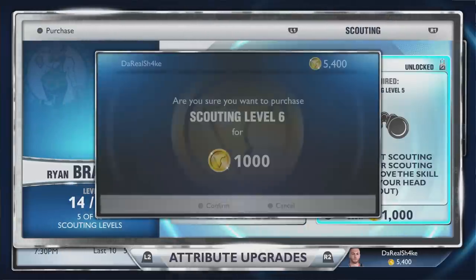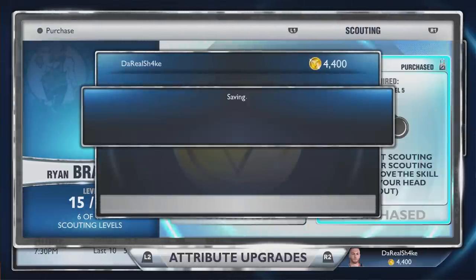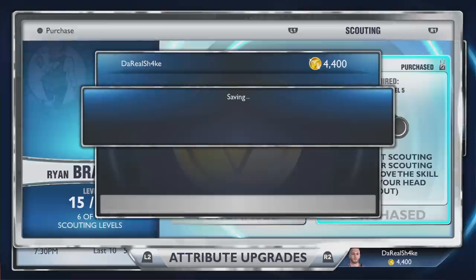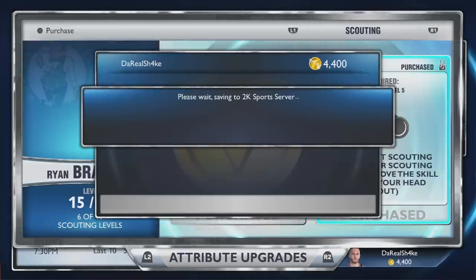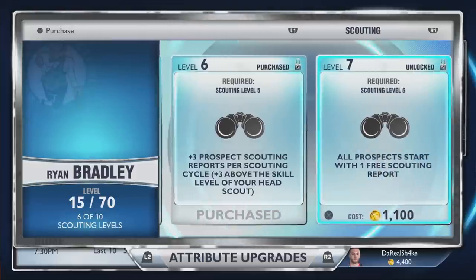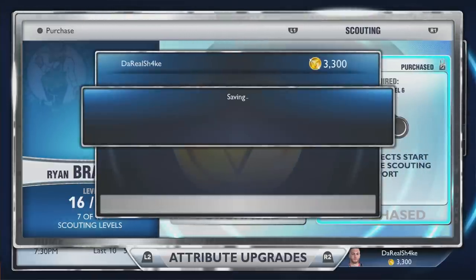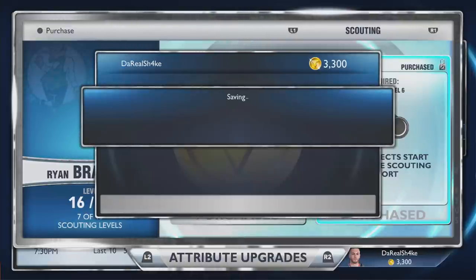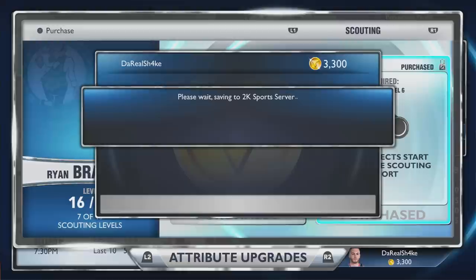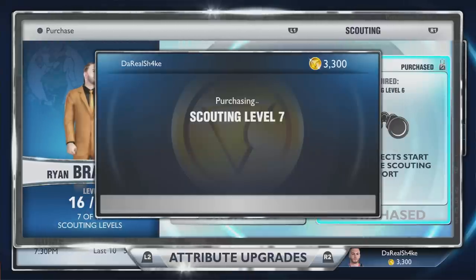What's going on guys, ShakenBake back. It's a little late but I've just been chilling, spending my VC. I want to know what you guys think of some options for my GM mode because I'm looking at some things and I'm not sure if I should make some deals or wait longer in the season to make trades. I need to get a draft pick soon — it's one of the goals — and I'd like to get a bunch of top picks.